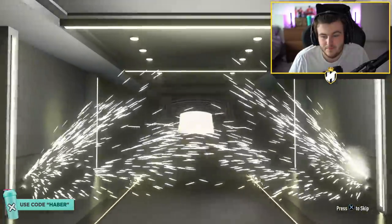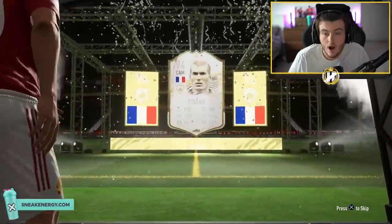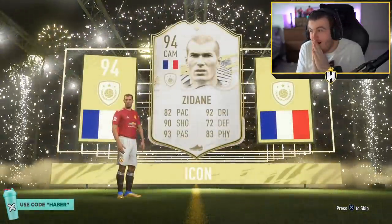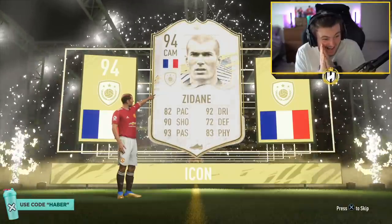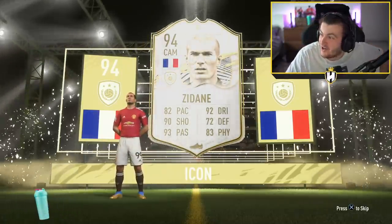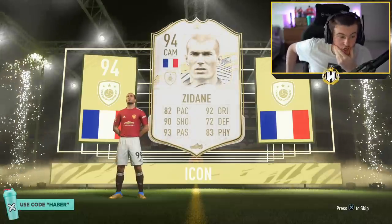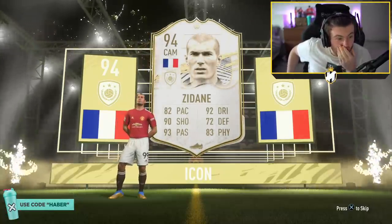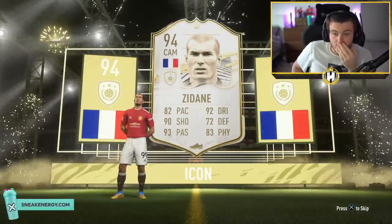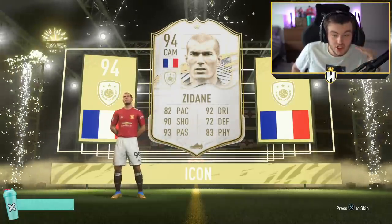What are we saying? French? CAM? Zidane? Please. Oh my god — no way! I just wasn't expecting it. What is his card worth? That's 2.8 million coins. Oh my god. He's so good in game. I cannot begin to stress how good he is in game — this guy in game is absolutely incredible.